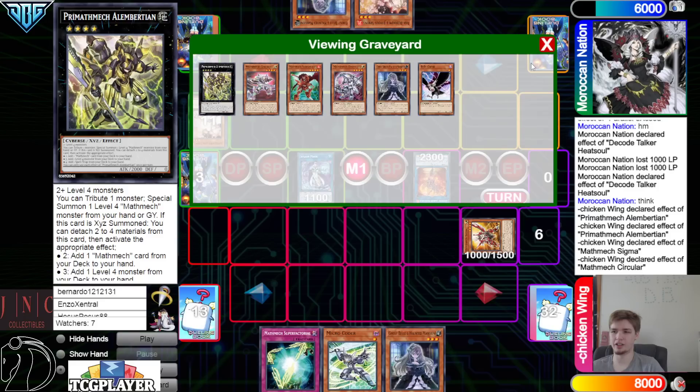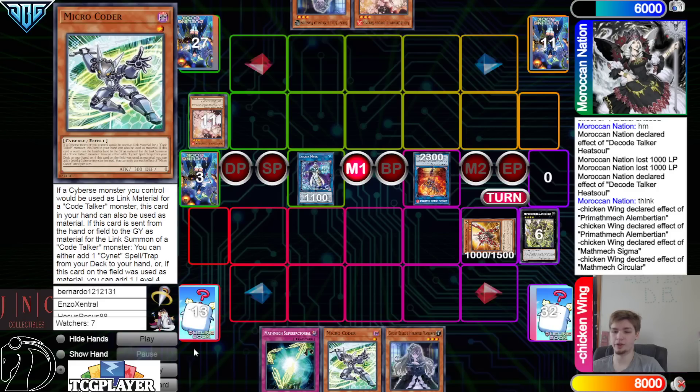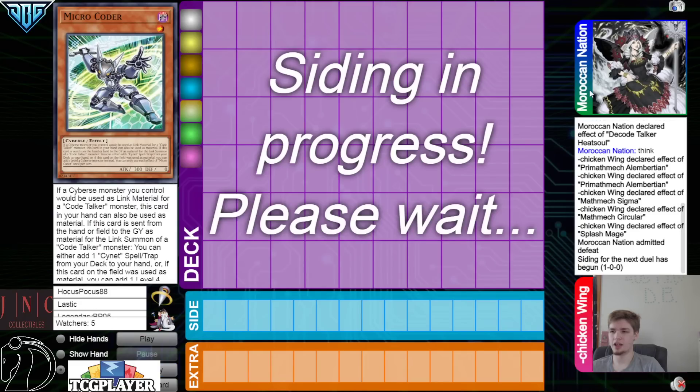They can go search for Super Factoral — could also search for Equation which is just Monster Reborn — but it doesn't seem like they need it here. They've got a lot. They also have the Micro Coder in hand still.